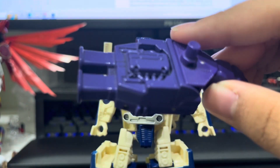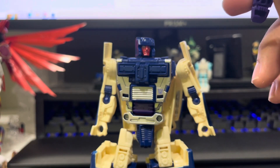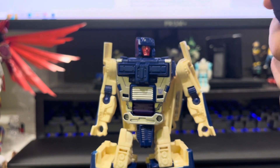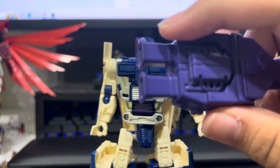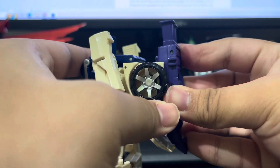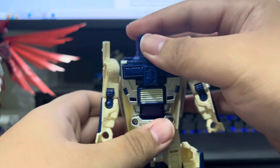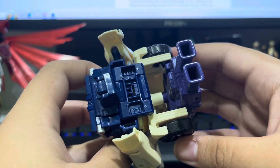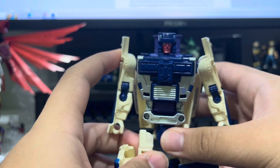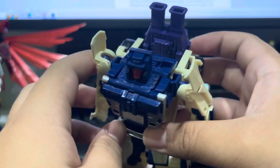His purple blob also has better compatibility with the bot he comes with. The reason is that this mode was used as Sunstreaker down the line, so these look like Sunstreaker's intakes. However, while there is better compatibility, it's only a smidge more, because just look at the amount of space between the head and the intakes. Because of that distance, it really only looks good dead front — any other angle and it's an eyesore.